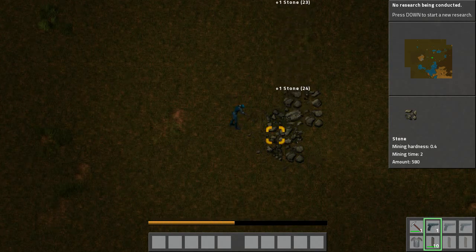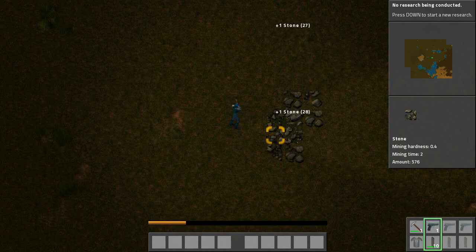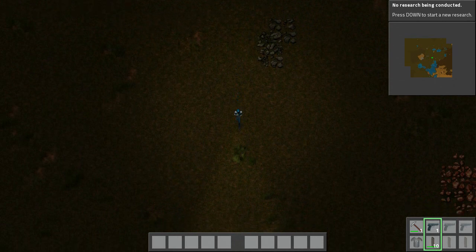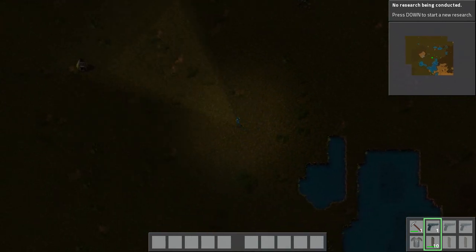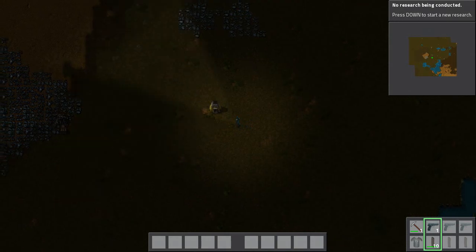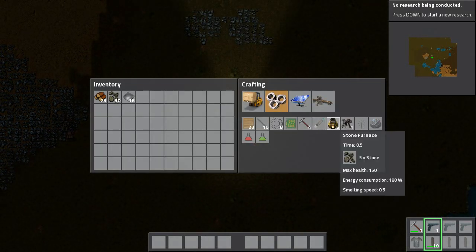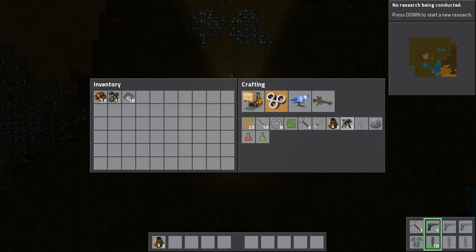I think I need about 10, maybe 15 stone. Okay, I think we're good with that. Come down a bit again - where's my stuff? Over here. It's getting dark again. So let's go back to here. I should be able to craft one, two, three stone furnaces. And I need three iron plates - I've got the iron plates. I need three iron gear wheels.